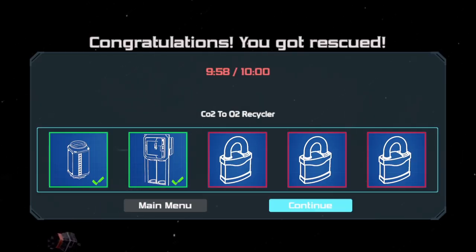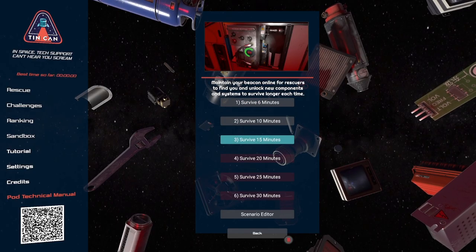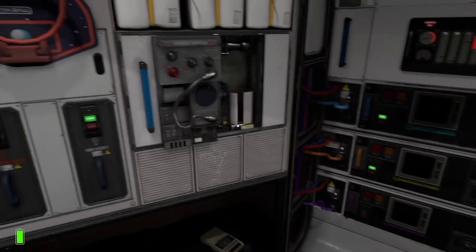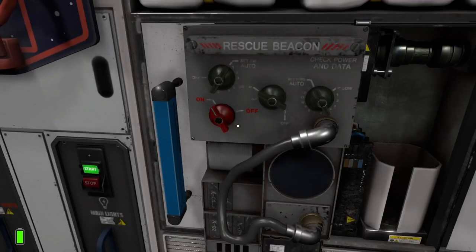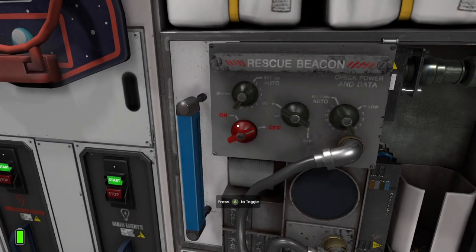There are also several different missions. You survive six minutes for the first one, then 10 minutes, and every time you survive and move to the next phase you're trying to survive for a longer period. As you progress, you unlock different components and extra things that make things even more complicated, but every puzzle is different.